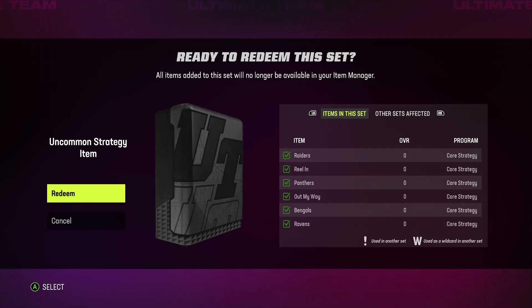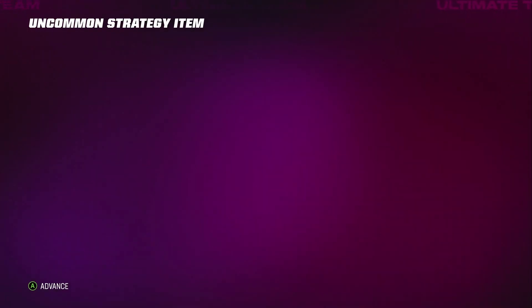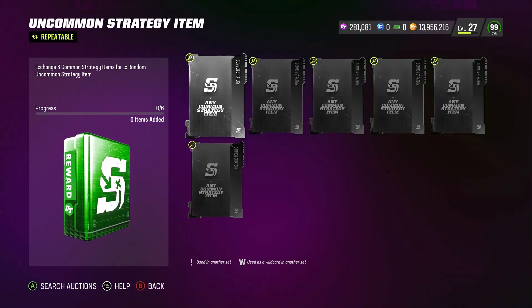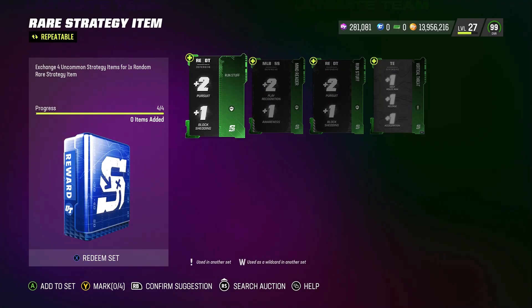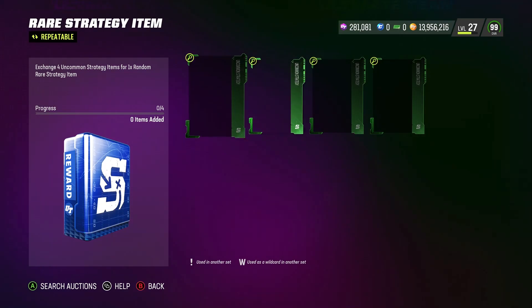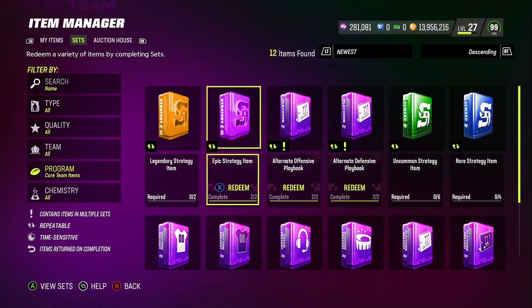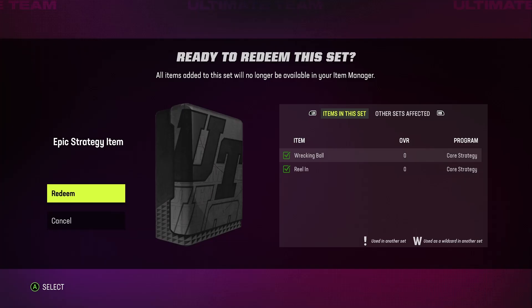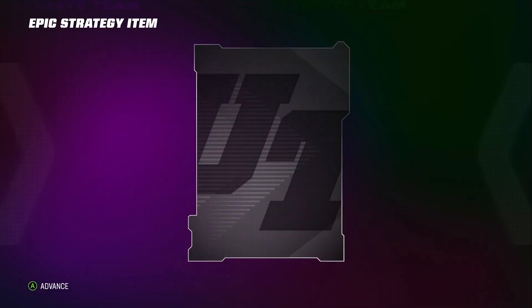You guys have seen how I go about getting all of these for free — just letting them stack up without touching them. I always tell you guys I get my strategy cards for free, so for those who always asked how, this is how I do it. Take the uncommons into the rare set, rare cards exchange into epic, and epics into legendary — all free. I was able to pull one rare, and now we've got epics right here — looks like I should have one or two.